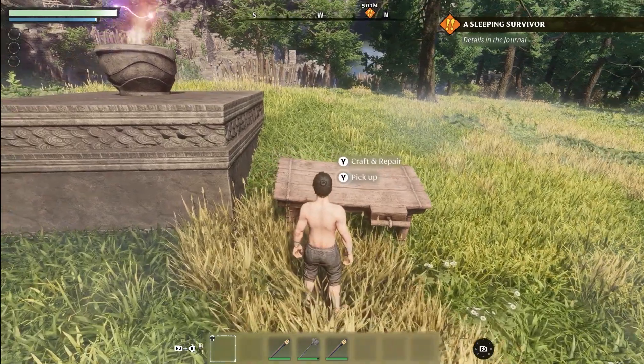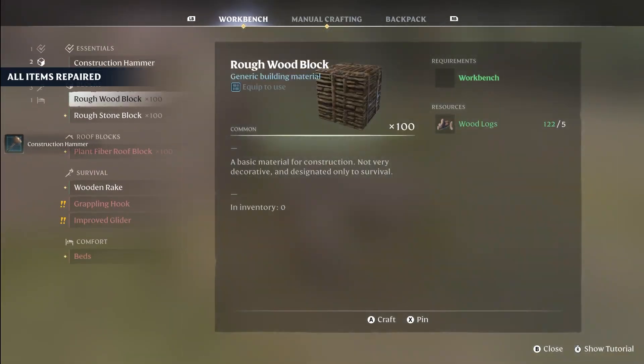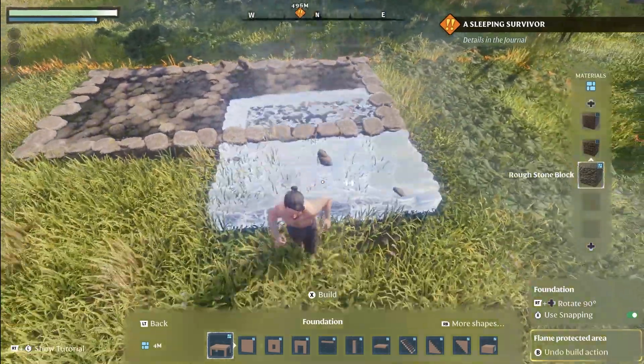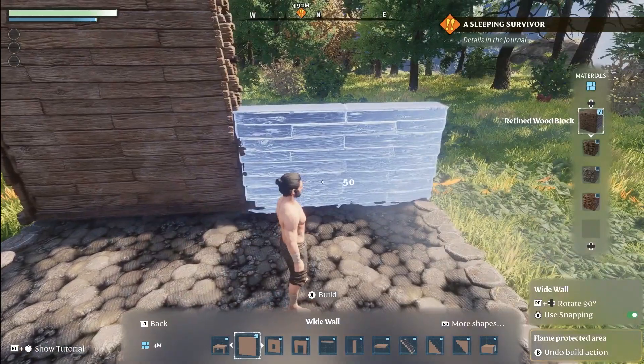Building a first basic shelter is the next important step for survival. Use a workbench to craft a construction hammer and some building blocks. If you want to learn more about building and terraforming in Enshrouded, you can check out the video available in the top right corner of your screen or find the link in the description below.